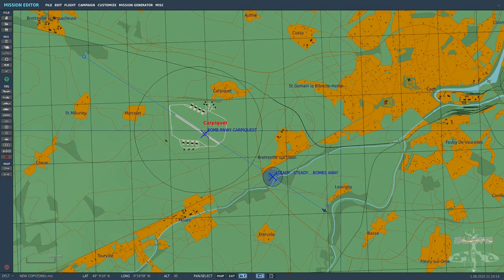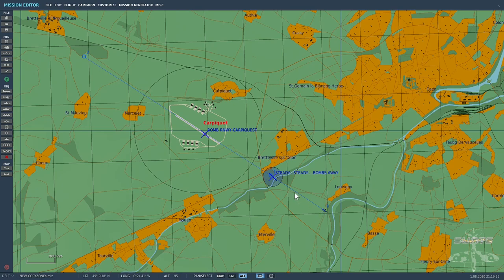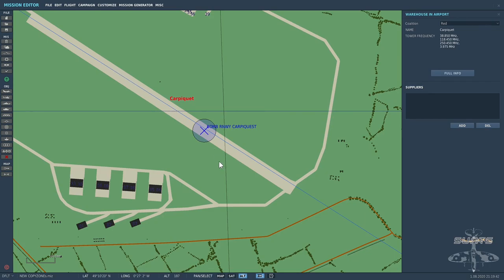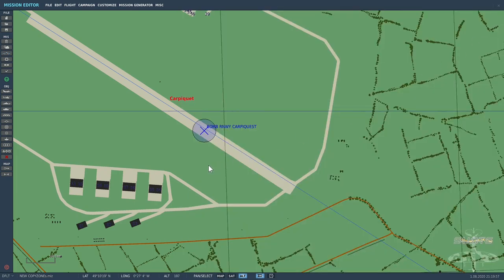Now we'll take a look at the copying and pasting of trigger zones — very, very simple. What I've got here is a bombing raid scenario: a P-47 comes in as a lone wolf, and when it gets to a certain point it plays a sound recording saying 'steady, steady, bombs away.' I've got a bombing zone scenario, and I want to copy that and paste it down the length of the runway. The copy and paste only copies the zone itself — nothing related to any of the triggers — so you still have to add triggers to it, but it simplifies the whole process enormously.